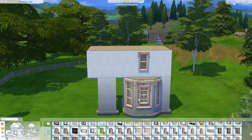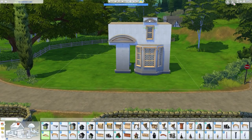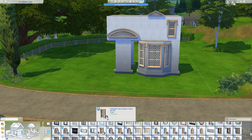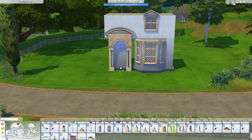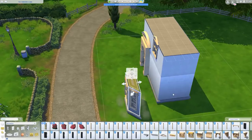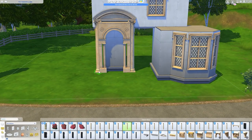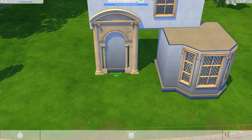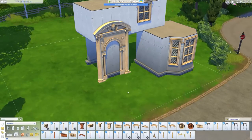I thought I'd come back with something that has a little bit of CC, mixing the best of both worlds - in-game content with the whole concept of tiny living. I wanted to use some of Felixander's content, the more traditional stuff, to recreate this beautiful gatehouse I found. I think it's on the border of the New Forest, so it's a UK building inspired by a French chateau.